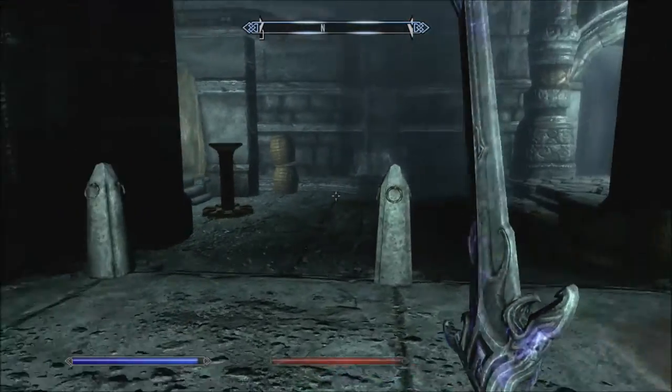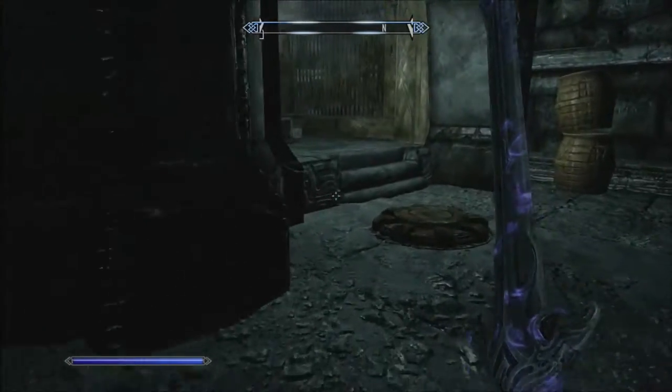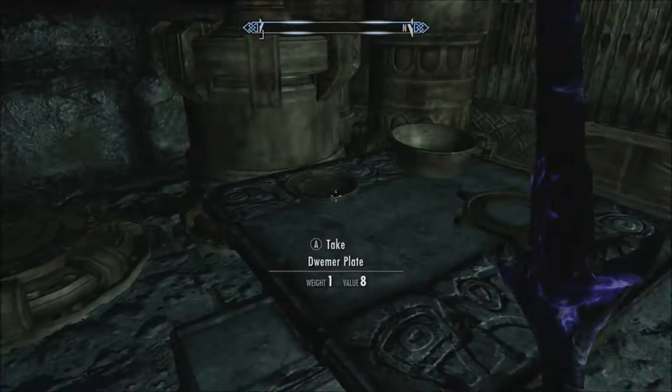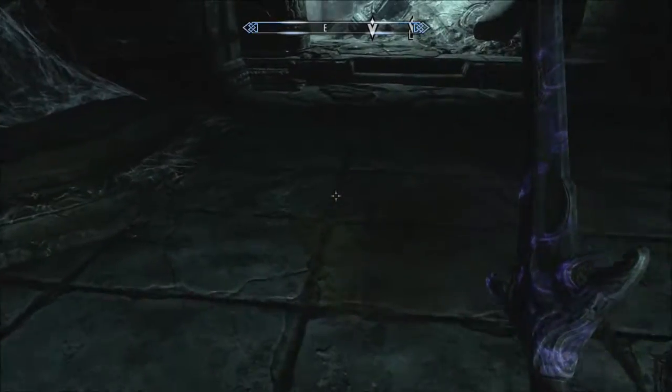When we left off, we had just defeated a few guardian balls — that's what they're really called when they're guardians. They're basically big balls at first, and then they evolve into robots.